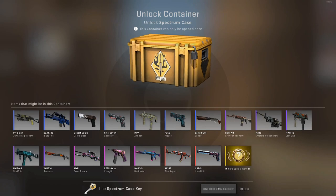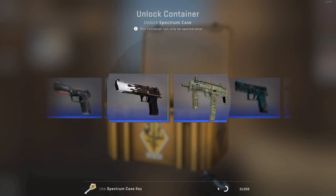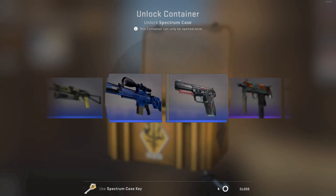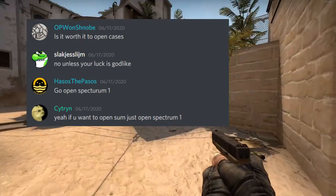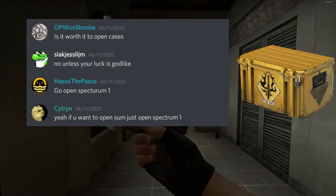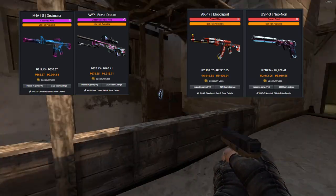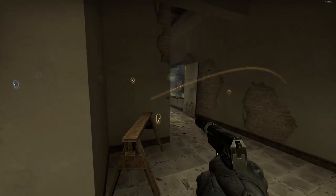What's up guys? Also here with another video. So in this video, we're going to figure out just how much exactly do you lose with opening the Spectrum 1 case. People have the idea that the Spectrum 1 case seems to be the most profitable case to unbox, with its awesome classified, coverts, and probably the best looking knives in the game right now. So we're going to put this idea to the test.